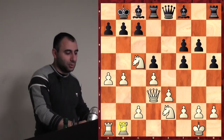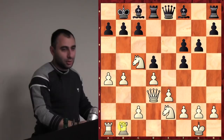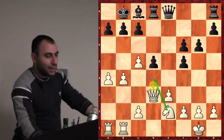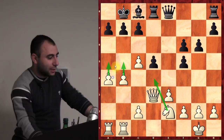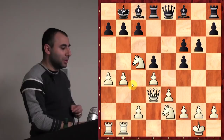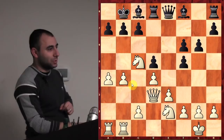That's why he didn't take on c5 — every time he takes, I actually want to take back with the d-pawn so I can put my knight on d4. Even though it may seem more natural to take with the b-pawn, you want to take with the d-pawn so you can place the knight on d4. He goes h5 — he's behind but wants to create some counterplay. Why not b6? If he plays b6, I think I can just go check, then Qxb6, and a5 is coming. So black squares are weak too.